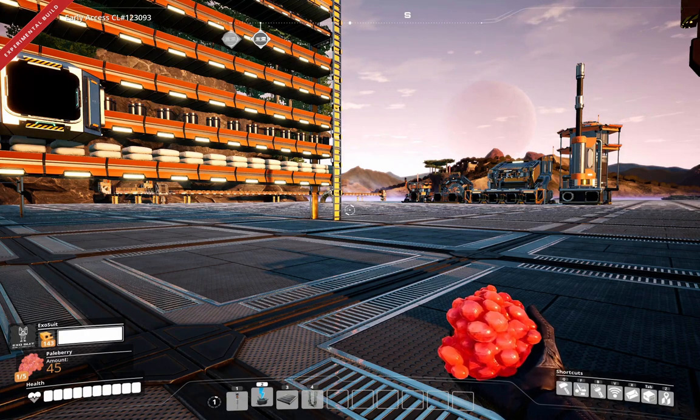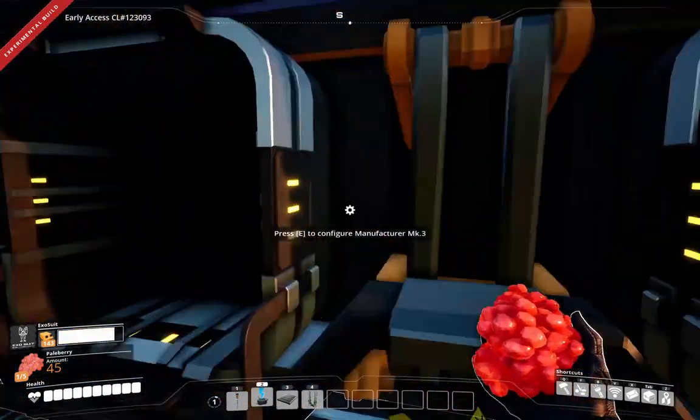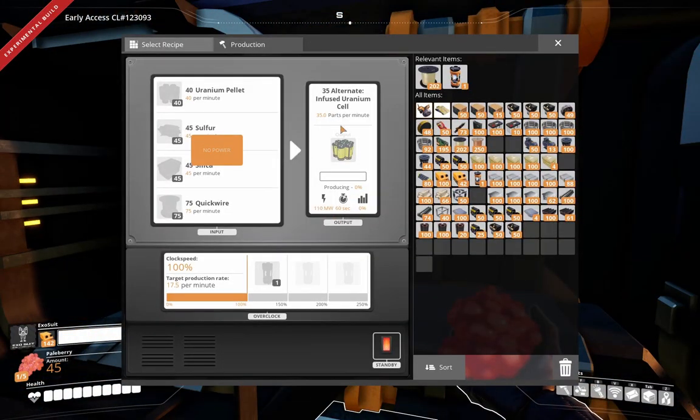One of the things we have left is the uranium alternate uranium cell production — that's a manufacturer, right in here. This is going to be so many — ten of these. Ten of these, which is over a gigawatt of power. Ten of these things are going to produce for us 350 cells per minute.